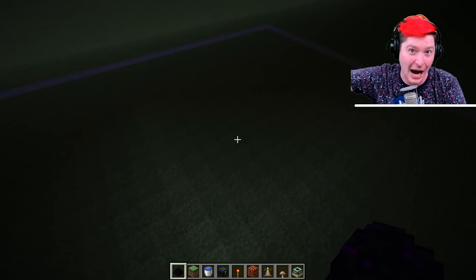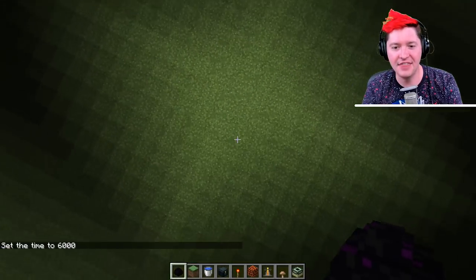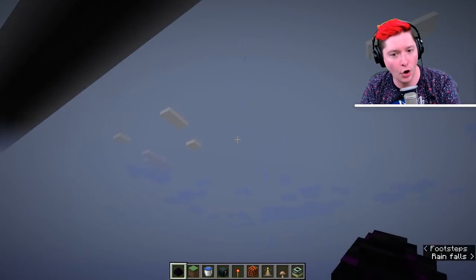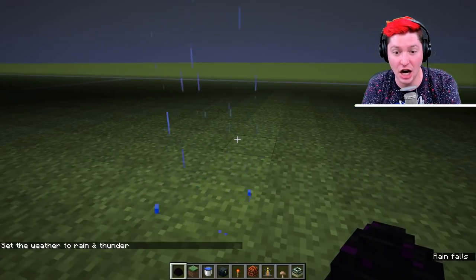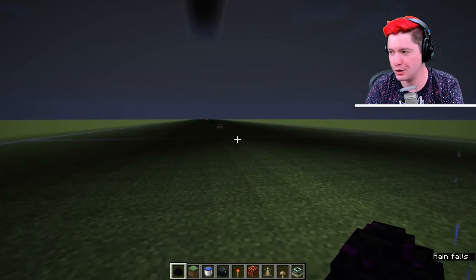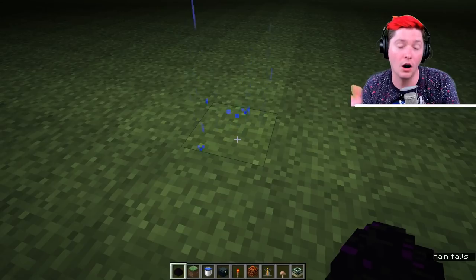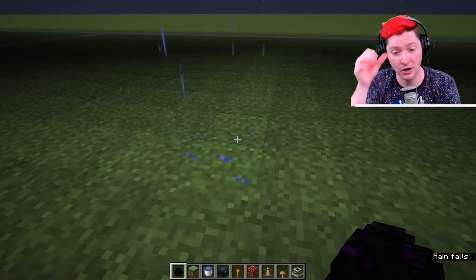Moonlight is light level 4, and obviously daytime is light level 15 — the highest you can get. During rain or snowfall, the light level drops to 12. During a thunderstorm the light level decreases even more, bringing it down to 10, which means mobs can easily spawn underneath the shade of leaves or overhangs because at light level 10 you're only a few steps away from 7 when hostile mobs start spawning.